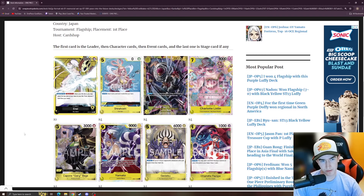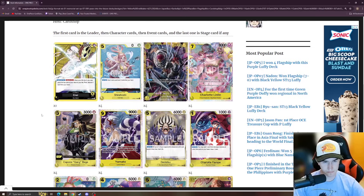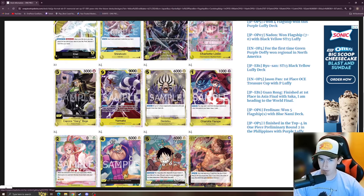Here we have the Enel EB01/OP07 deck — pretty standard, just stalls out the game. We've got four Shirohoshis, four Katakuris (interesting to see four here; I know you run at least two or three), and four Big Mom Charlie Linlins, which I've been seeing more of. It's one of the best cards in the game on curve, though it gets weaker as the game progresses. We've also got four Beige with its insane trigger, four Yamaatos, four Godatsus, and Flampe, which looks to be a staple in most yellow decks going forward.